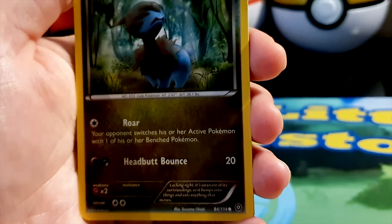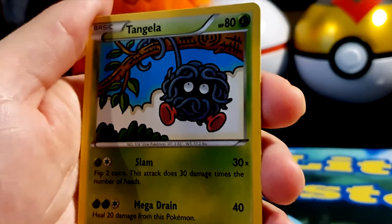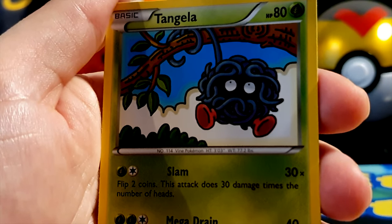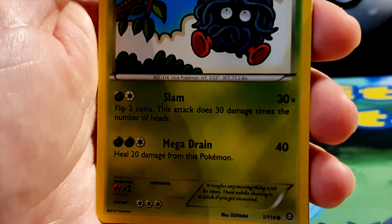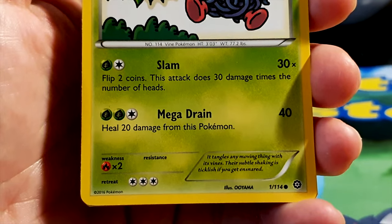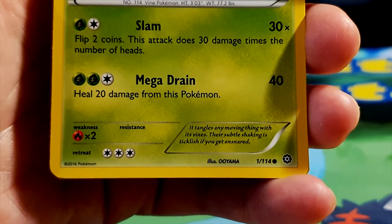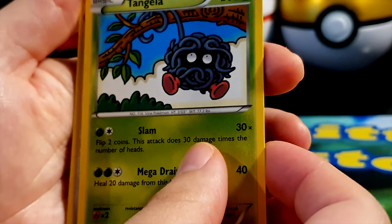Tangela, HP 80, grass type — a vine Pokémon, swinging around on vines — having a blooming good time hanging out. Two moves: Slam for 30 times damage — flip two coins, does 30 damage per heads — and Mega Drain for 40 damage, heal 20 from this Pokémon. Weakness to fire. It tangles any moving thing with its vines and the subtle shaking is ticklish if you get snared. Illustrated by Uyama. Love a Tangela!